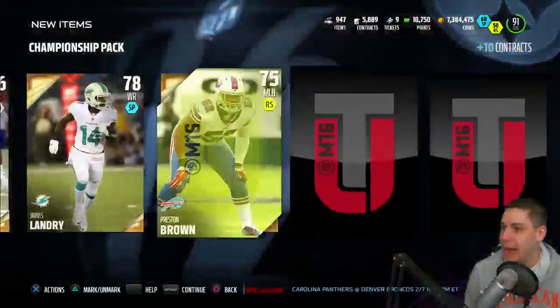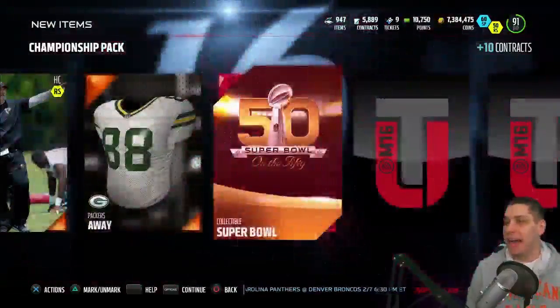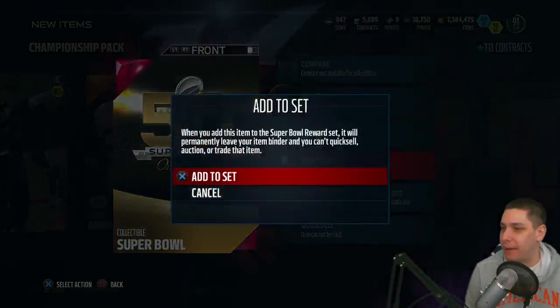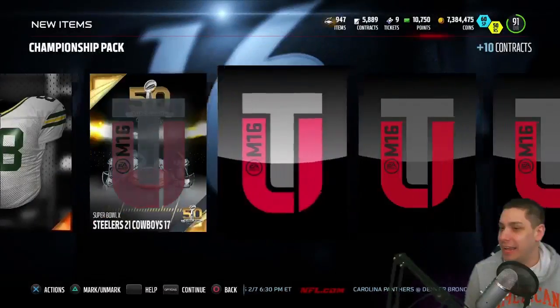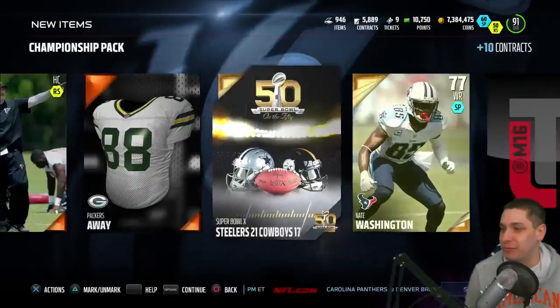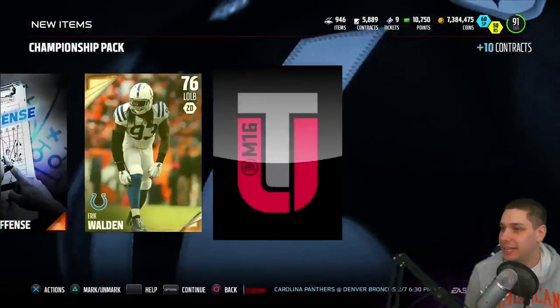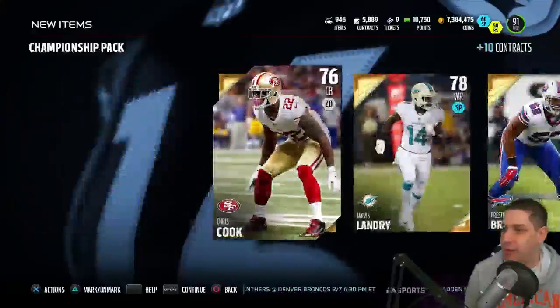We get Jarvis Landry, Preston Brown, Harry Douglas — come on, red paint! Oh my gosh, Super Bowl collectible — that scared the crap out of me when I saw red. We get Steelers at Cowboys, which is a throwback one from when my Cowboys got beaten in the Super Bowl. Not a happy one for me. Unfortunately, we don't really get anything out of the first championship pack.